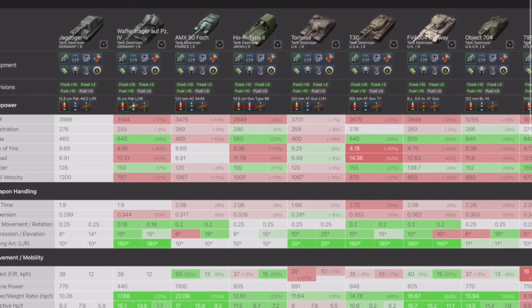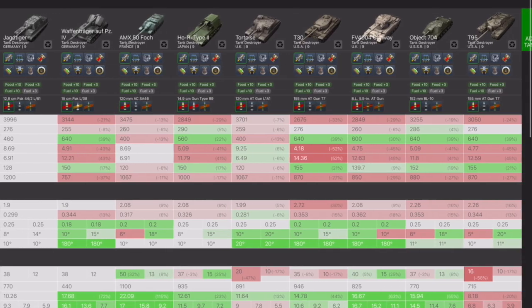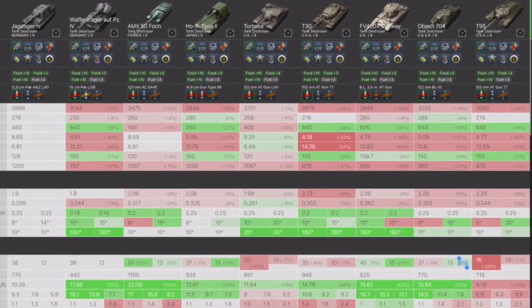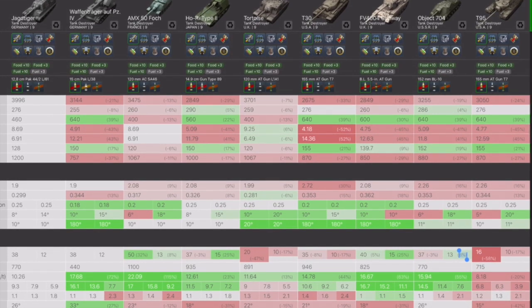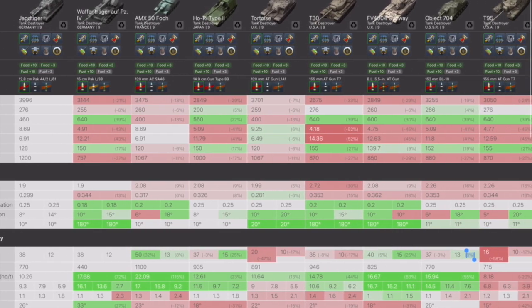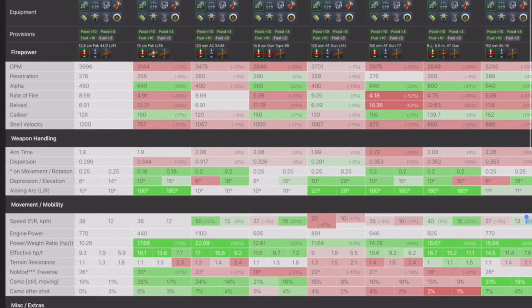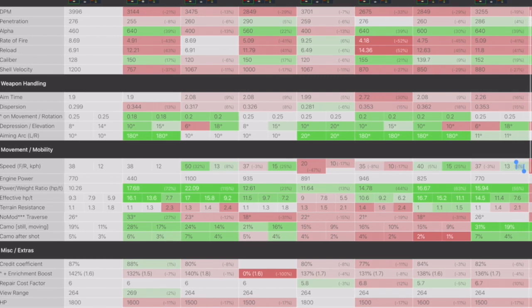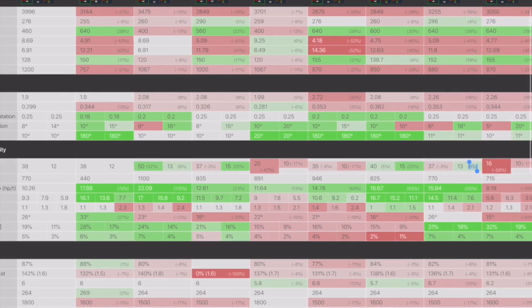When I stack it up against the other TDs in the tech tree at its tier, DPM is off the chart. Penetration — only the Ho-Ri and the Object 704 beat it. DPM 460 isn't the worst but it isn't the best; it's still beating the likes of the AMX and the Tortoise. Rate of fire and reload time beat anything hands down in the tier, and aim time is also the best.